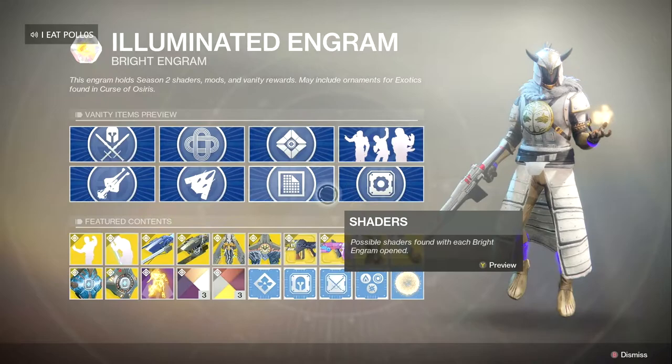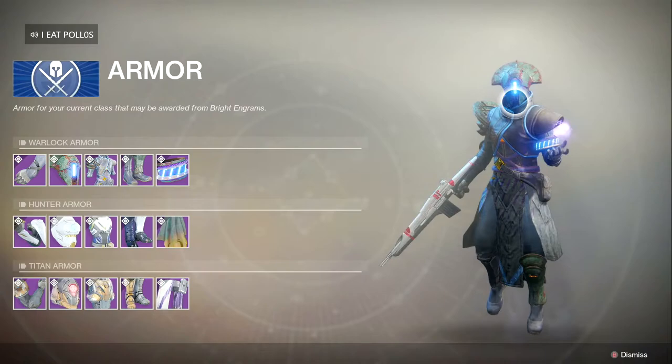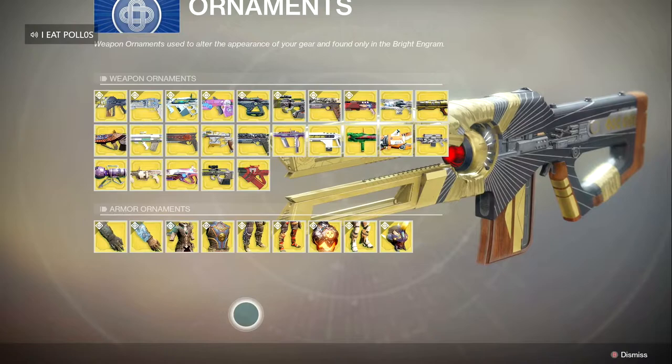Moving on to the armor — let's start with the Warlock. It looks super dope, kind of like the Optimacy armor, just tricked out a little, kind of rusted, looking really cool. That's the armor you get from the bright engrams — basically the Optimacy armor from the other season. And yeah, there are all types of ornaments. They even added armor ornaments, which is super dope. There's a beautiful-looking trace rifle here — it is so nice, just look at it.